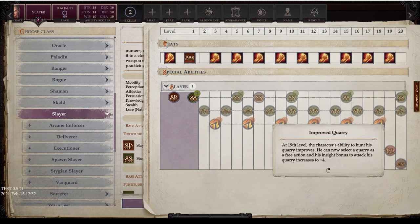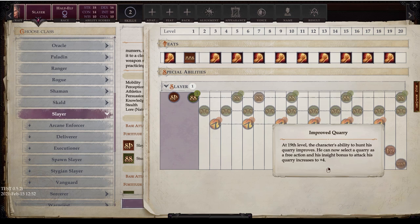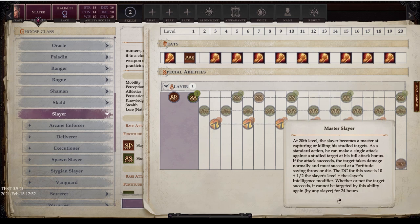At 19th level you get Improved Query — the character's quarry can now be selected as a free action, which is a huge difference. At level 19 you can essentially quarry as a free action, then use a swift action to study, then move and attack. The attack bonus also increases to plus four, and since it's an insight bonus it stacks with many other bonuses.